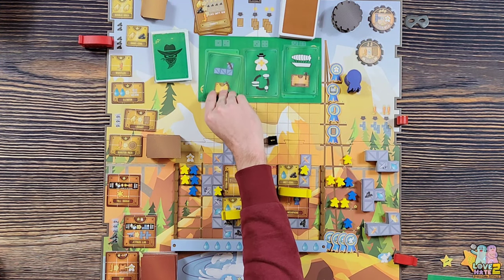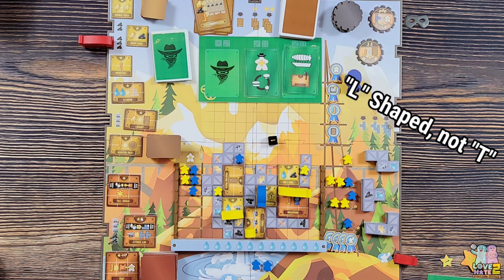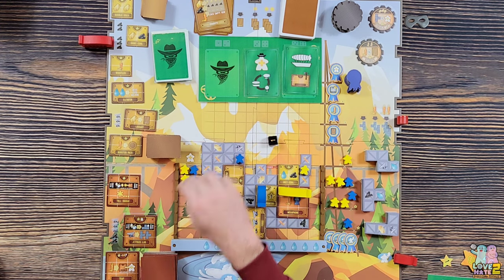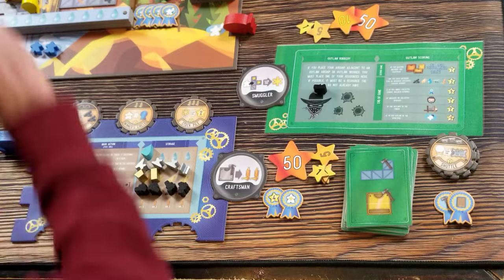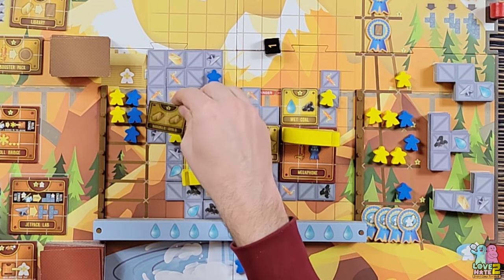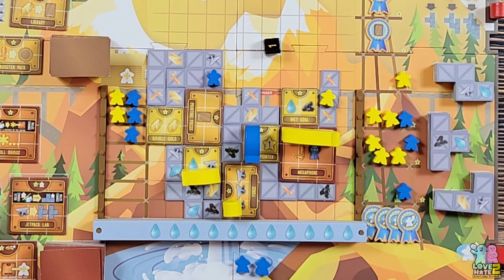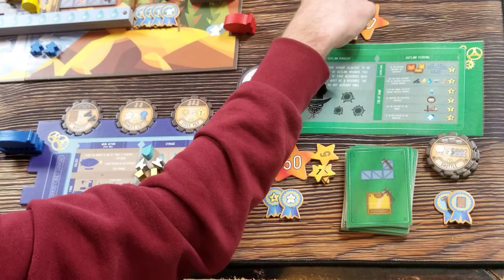Opponent rolls a one - building T-shaped scaffolding for one, two, three, four, five points, bringing him to 66. Then building a small workshop with double gold - five more points. He's at 71. I'm getting left behind and need a good turn to come back.